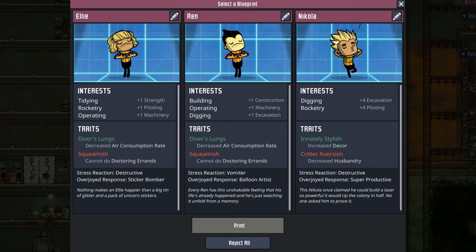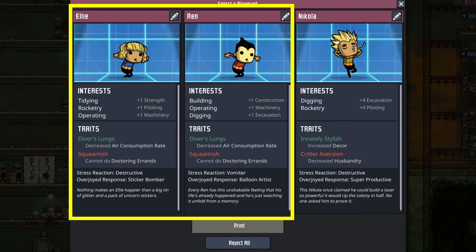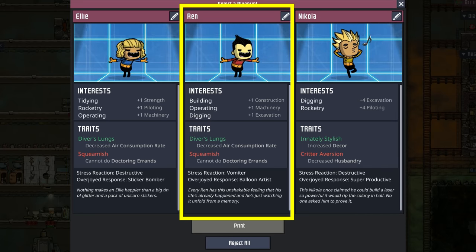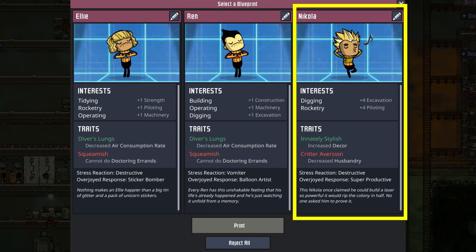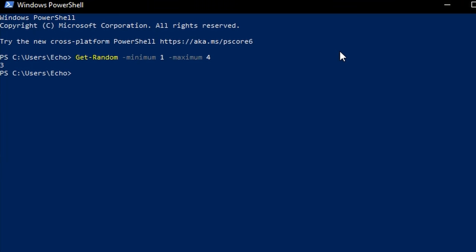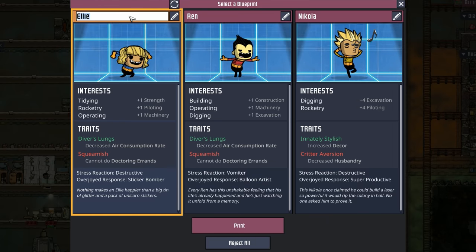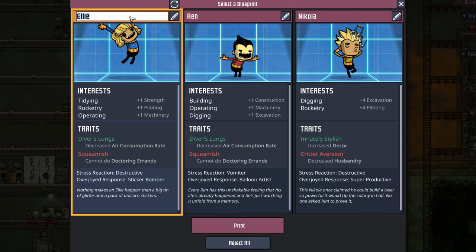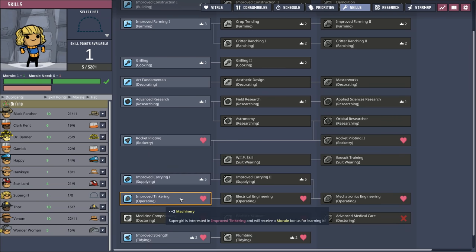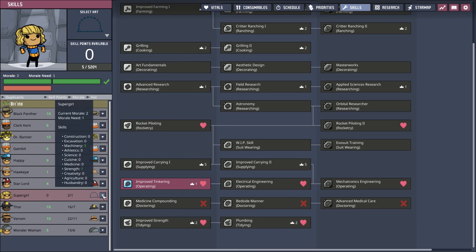Now let's do the same with the cots. And because we need dupes, we're actually going to accept one of these. I'm not excited really about any of them. Ellie and Ren look decent, even though their skills are a little hodgepodgey. I do like Ren — I think he could be a future mechatronics engineer. Nikola has digging and rocketry, which aren't two skills we typically put side by side. But we'll take what we can get. Back over to PowerShell, hit up. We have dupe number one — Ellie comes to us with some skills in tidying, rocketry, and operating. She can hold her breath for a long time and likes to fly with rocketry. Let's go with Supergirl on this one. I think she's going to be our mechatronics engineer — she's the first dupe we've had with morale bonuses in operating.